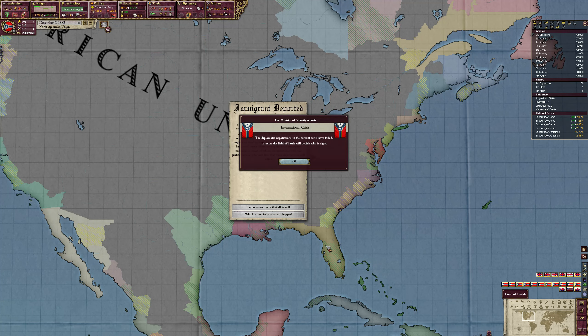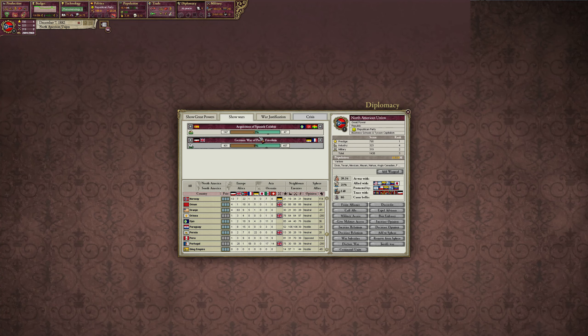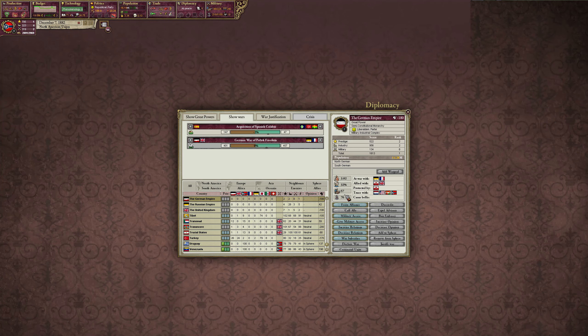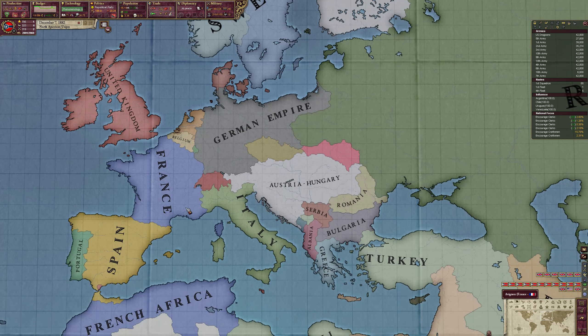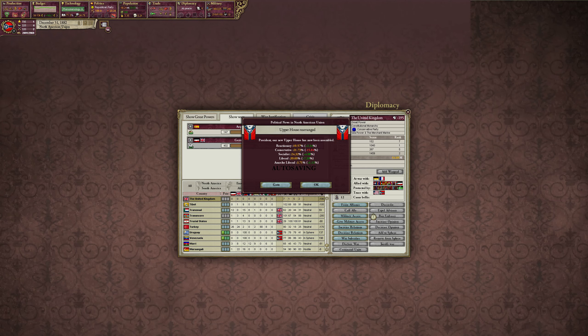We have as many naval bases built as we could. A war just broke out — the German War for Polish Freedom, with the German Empire and UK versus Russia and France, interesting. They want to get Congress Poland's core provinces. Germany is actually fairly weak considering things, since the UK and Germany were just at war with us and we were wiping out a lot of their troops. France and Russia may overwhelm them, and the UK only has 12 ships left because we wiped out a lot of their ships.